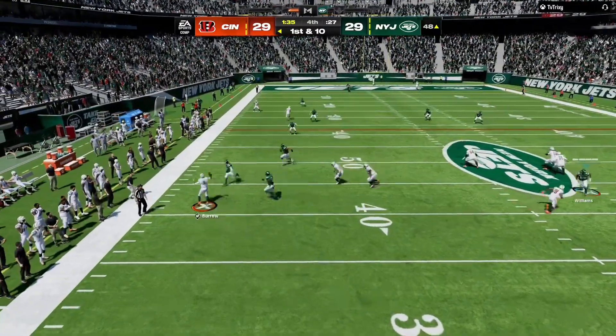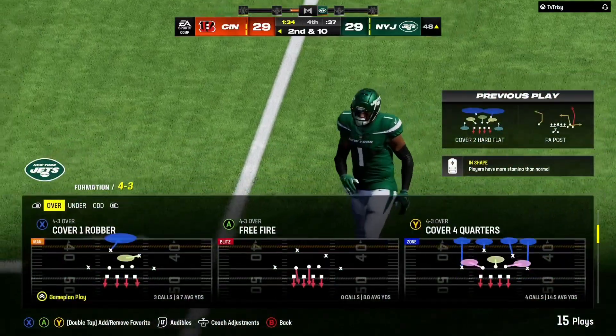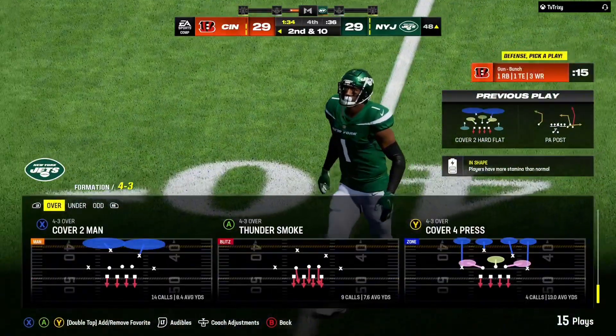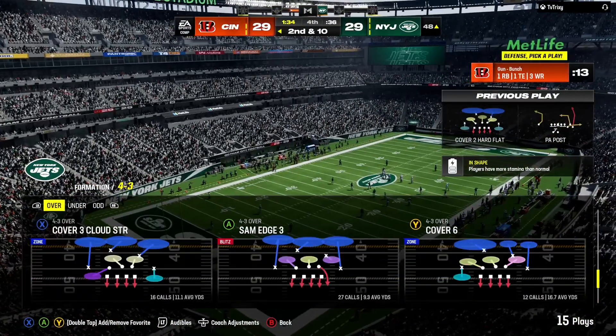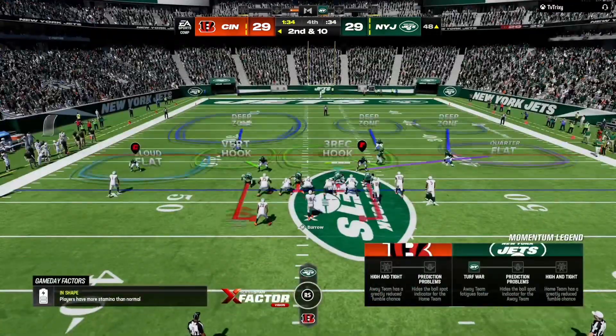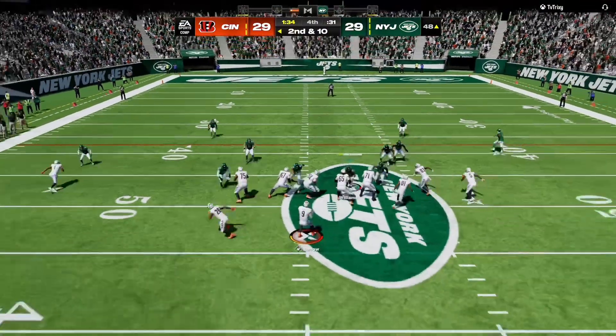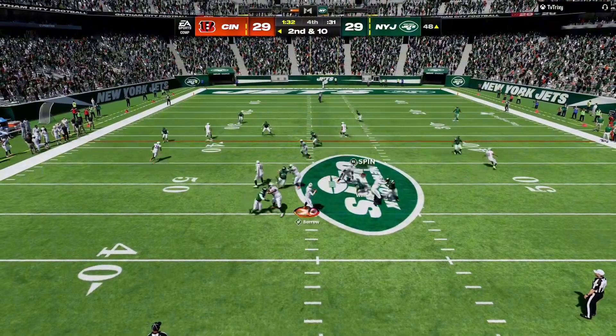Buying time to his left, and he'll just get rid of it. Out of the pocket, nowhere to go, just get rid of it. That's a smart play because you're not worried about your completion percentage, and you're also not trying to force it into bad traffic. Throw the ball away, live to fight another down.